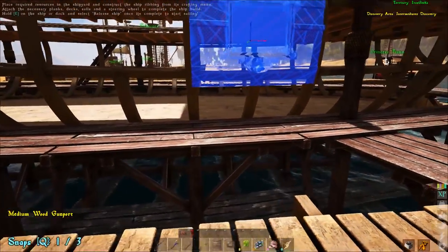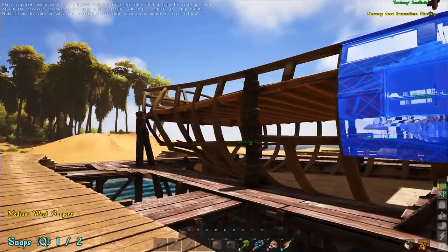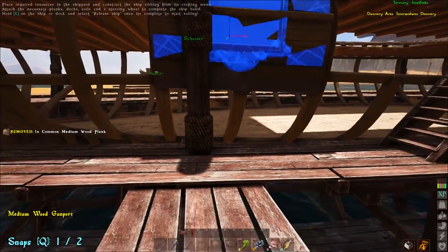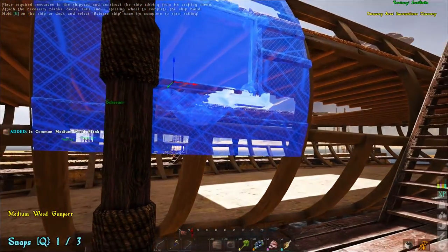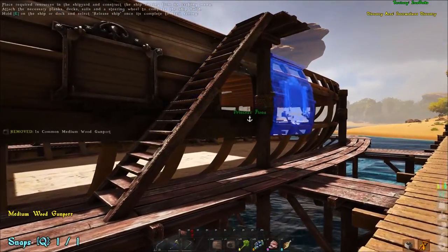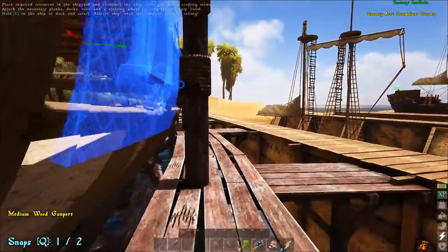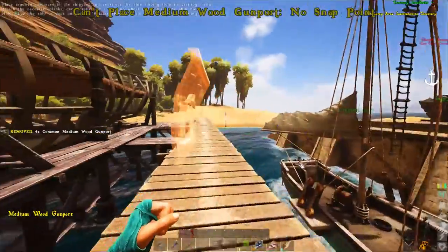I might have to go ahead and add that next deck in on the ship in order to make this work, because the gun ports can't seem to snap below. This is a spot where a gun port normally goes. If I snap that in, do I have gun ports on the bottom? I don't. So let's go ahead and remove this — pick up medium wooden plank. I may have to add in that deck if I want to eventually take advantage of these gun ports. They can only go in specific locations — the six upper spots on the hull. You have to build a galleon before you get lower down. We'll go ahead and put them on the other side.